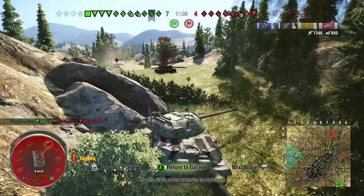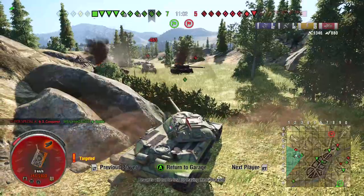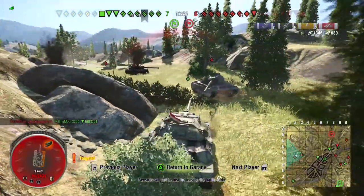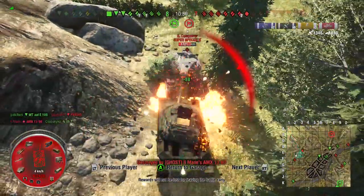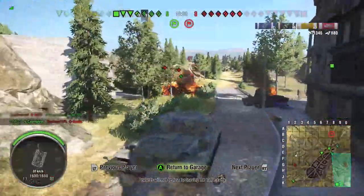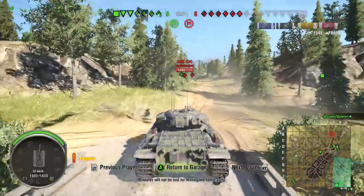A 1390 puts three shells up his butt. He loses his ammo rack. He gets a shell into that Super Conqueror. Then he bounces off the Super Conqueror, and the 1390 has enough time to reload and shoot him again. At this point, I thought we were going to lose — I'll be honest.